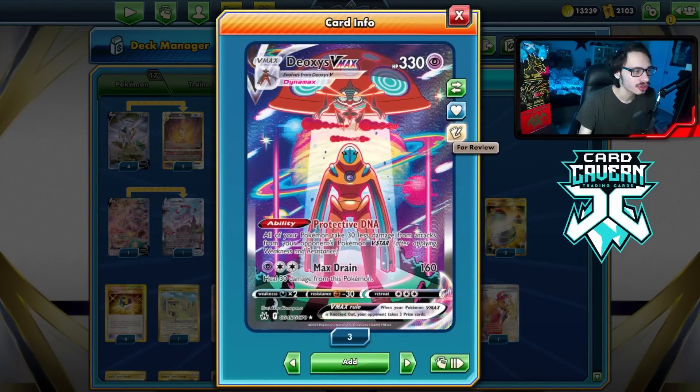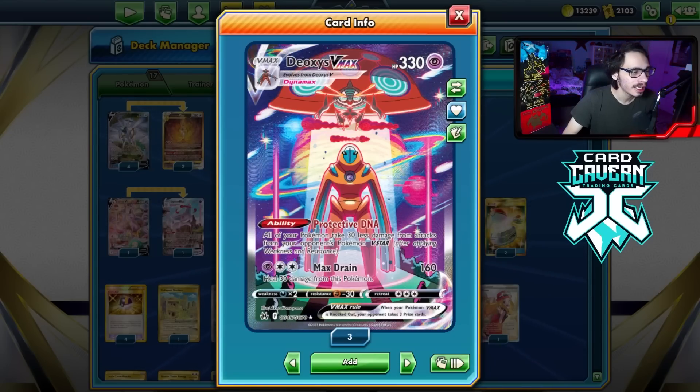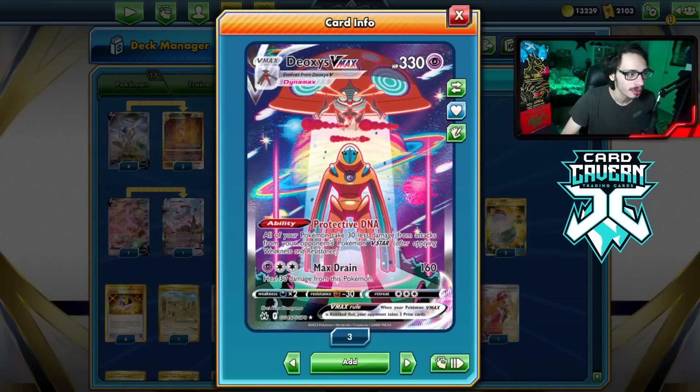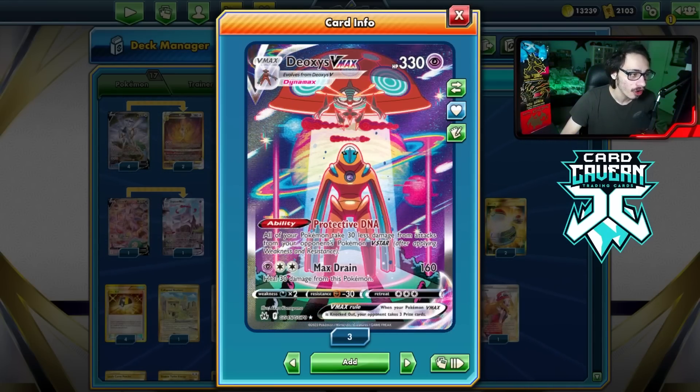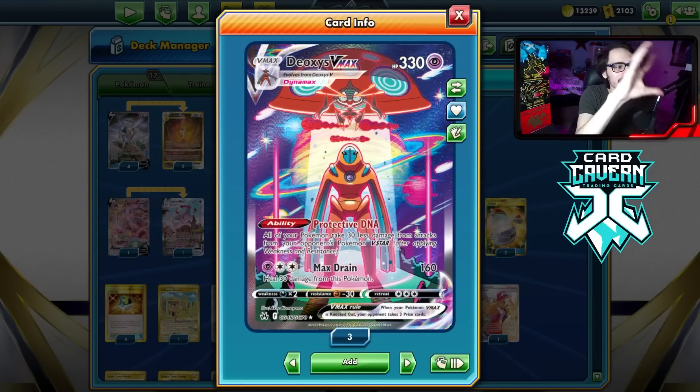Deoxys VMAX is a really interesting card with a really cool ability, allowing your Pokemon to take reduced damage from V-Stars. Obviously, the ability does stack. We got arguably one of the best trainer gallery artworks yet, the Deoxys here with the Orbeetle. Really cool artwork, obviously very alien-inspired.